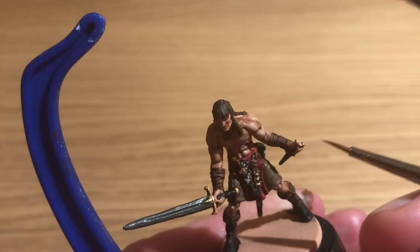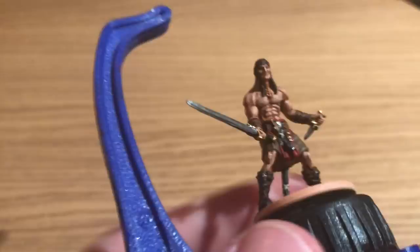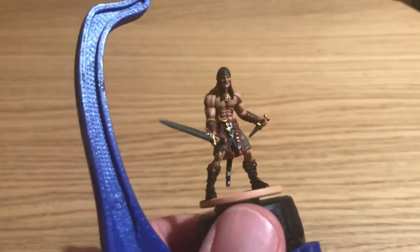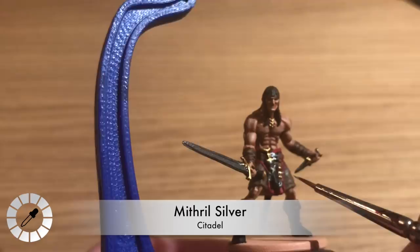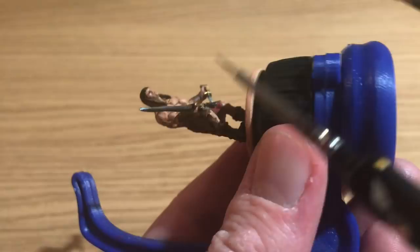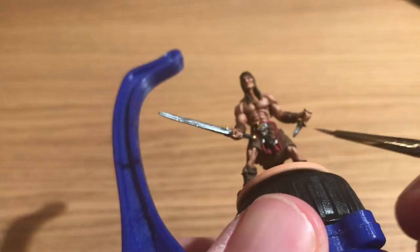He's using Vallejo Gold - painting on top of that Hashut Copper from the beginning, just to highlight up the gold on the pommels and hilts of all three weapons, plus a medallion necklace that's easy to miss. Then Mithril Silver - highlighting up all the edges of the silver: the tips of the sheaths, and the edges of the blades. Definitely use the side of the brush to catch that big blade. Those edges just make the metal details pop.